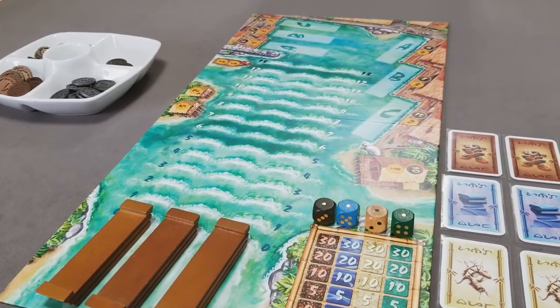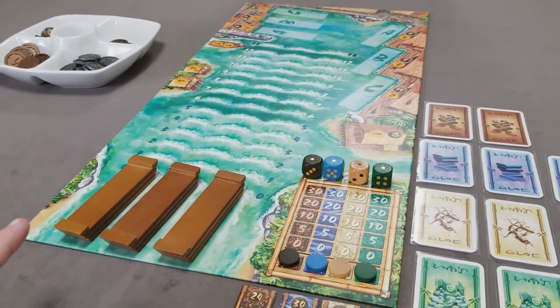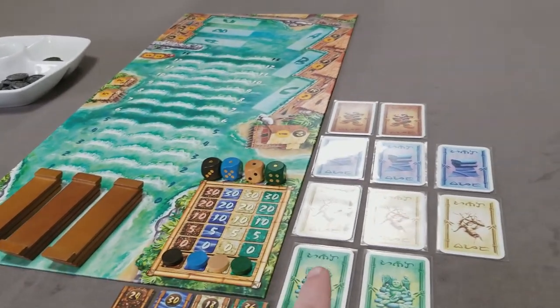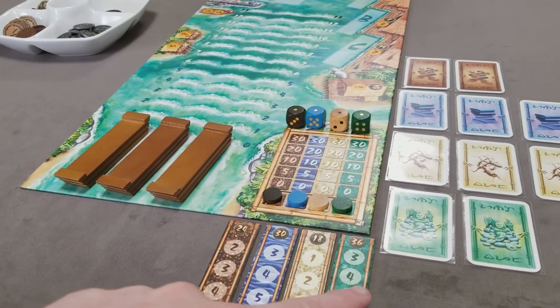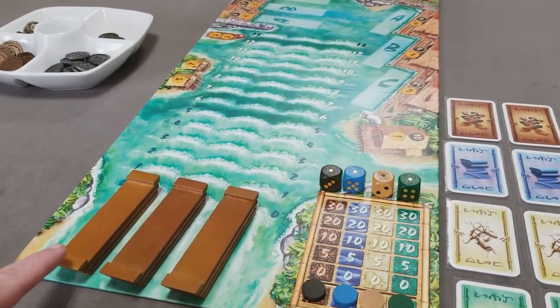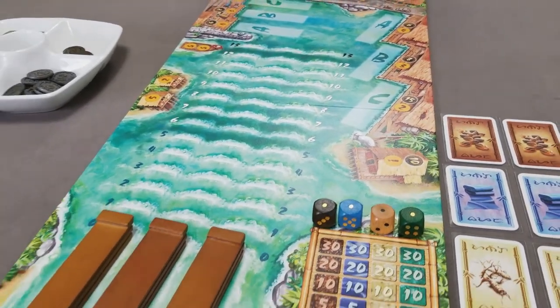The first part of each game round is to auction to become the harbormaster. The harbormaster gets three special abilities: first, they'll get an opportunity to buy a share; they'll also decide which three of the four goods tiles will make it onto the boats; and they'll decide the starting positions of the boats.